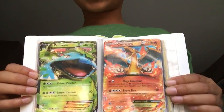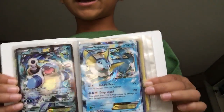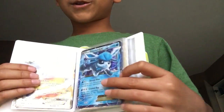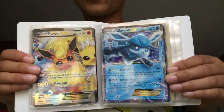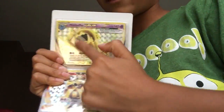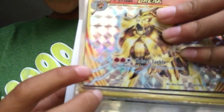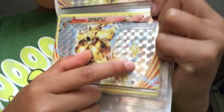I've got Venusaur, Charizard, and Blastoise. I've got Vaporeon EX, Flareon EX and Glaceon EX. I've got Wobbuffet Break and then Prior Break. He does 180 damage, which is really strong, which is pretty good.